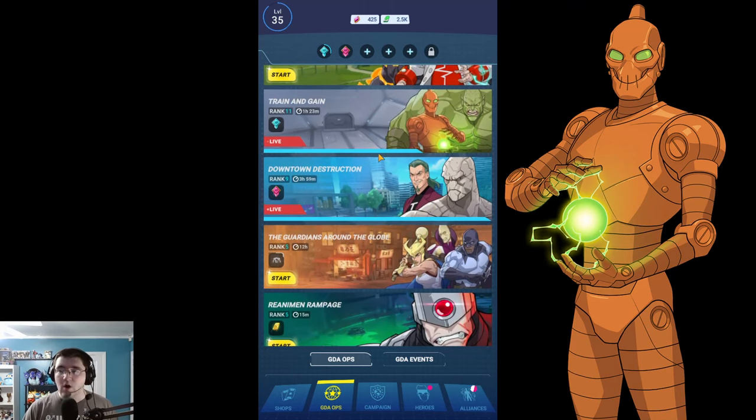This Is Heavy is an interesting one — it specifically gives the access cards used to rank up the GDA Ops. I really flip-flop on whether or not it's important to do, because I've been ignoring it in favor of putting my best two teams in the main ops. But it might be a short-term gain for long-term pain situation — since the higher you rank up your ops the more resources you get, and you need those access cards. If you do have a third decent team, you probably want to put them here.